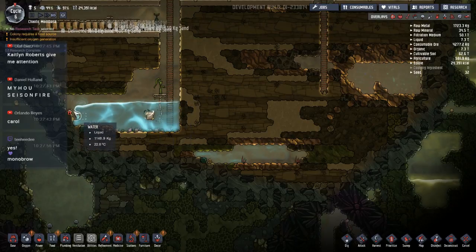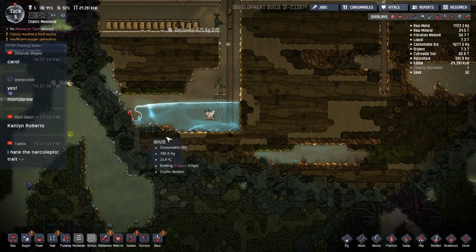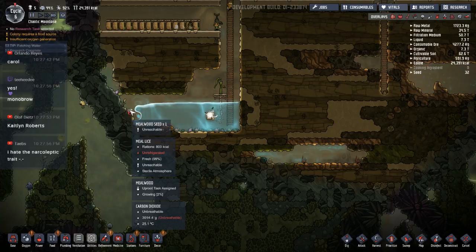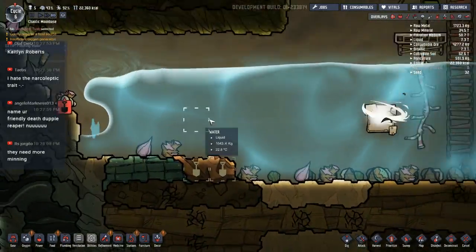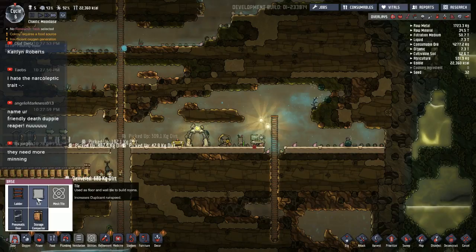I'm still not sure what the deal is with this water down here — the level seems to be going down but I think it's just this area acting really weird. It says unreachable, so they can't get over there. I'd like to know what's going on but whatever. They're cleaning up the floor which will help with stress — let's get maybe a second floor in here.